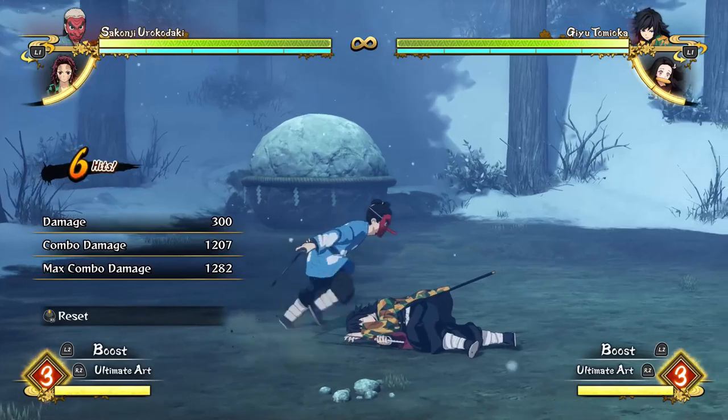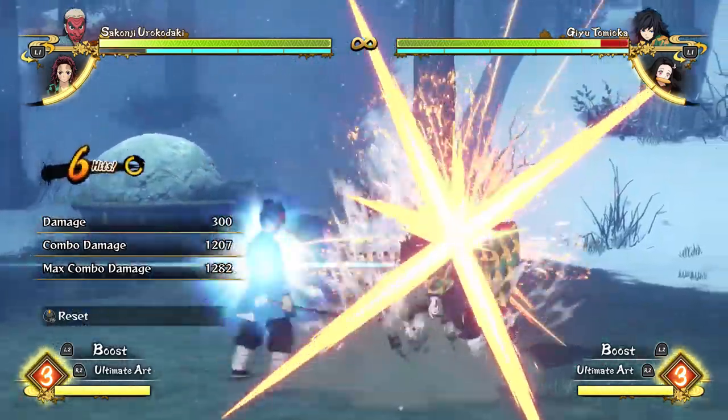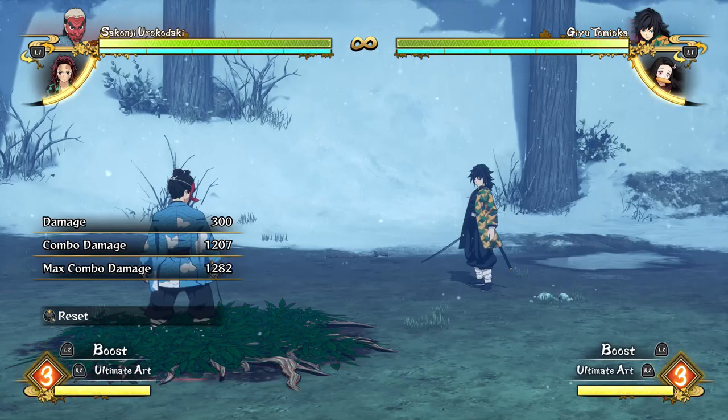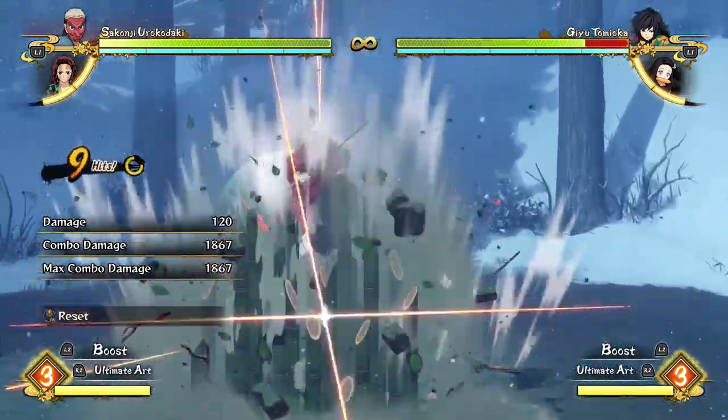One of the main combos from the video is this: you do the up combo with Aruko Daki until he stomps the ground and has those bamboo shoots fly out — you see that? So you do your up combo like that until that comes out, and then you place a trap, which is R1 and Triangle, or RB and Y if you're on Xbox.